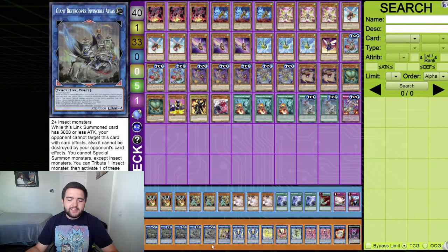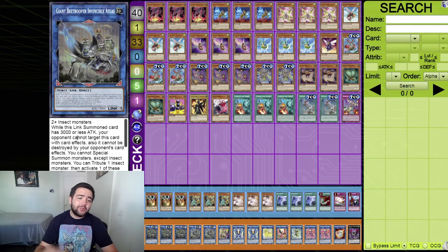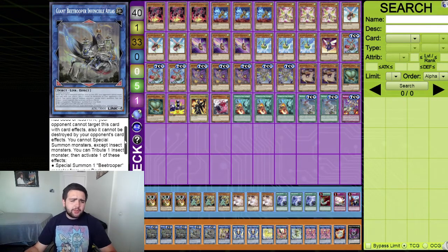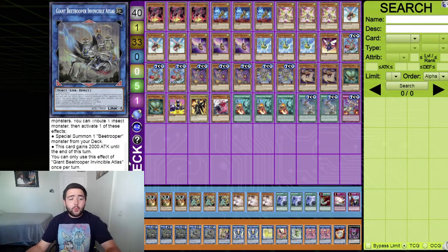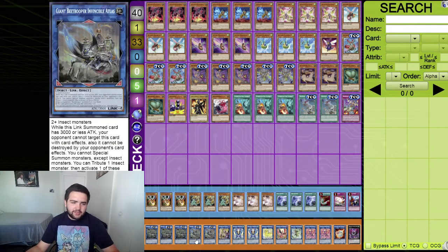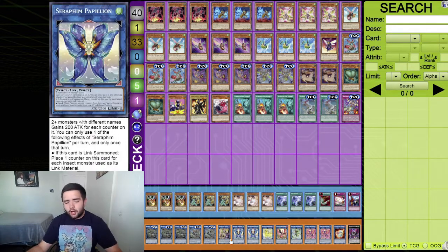Two Giant B Trooper Invincible Atlas - a link four requiring two or more insect monsters. While this link summoned card has 3000 or less attack, your opponent cannot target it with card effects and it cannot be destroyed by your opponent's card effects. You cannot special summon non-insects while this is on the field. You can tribute one insect monster then activate one of these effects: special summon one B Trooper monster from your deck, or make this card gain 2000 attack up to 5000. Very good card overall.